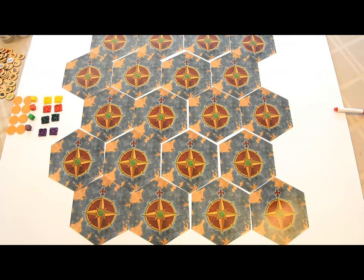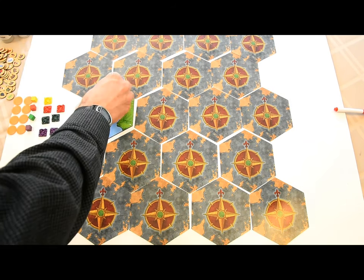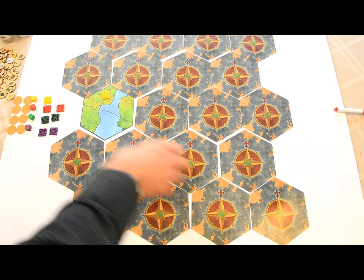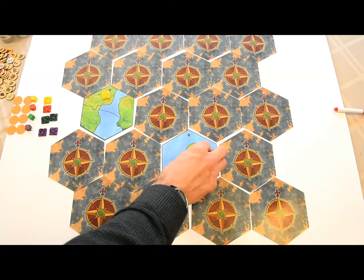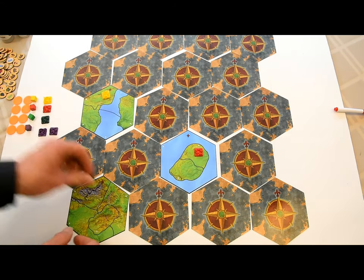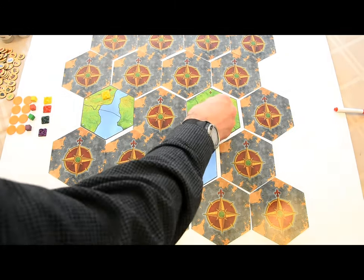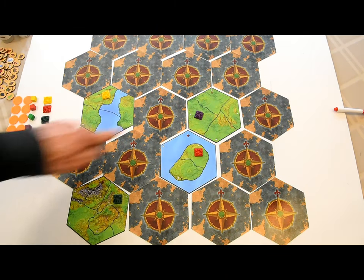The first player chooses a map tile, flips it over, and must choose a land space on it for her first city. The next player can place her first city on that revealed map tile, or flip a new one. If she flips a new tile, she'll have to place her city on it. Once each player has placed their first city, do another round for the second city. A player's two starting cities must be separated by at least one map tile. Keep in mind that the map wraps around east-west, so I couldn't place my second city in any of these tiles.